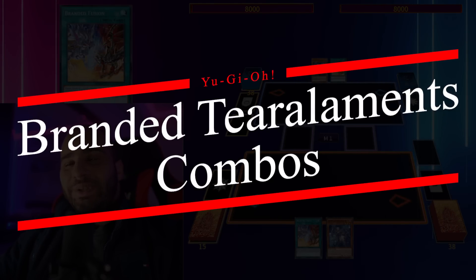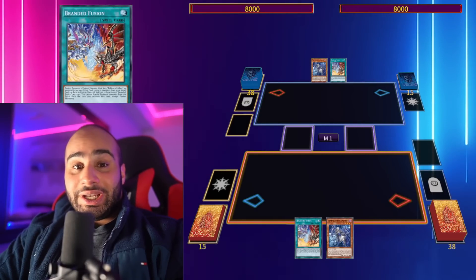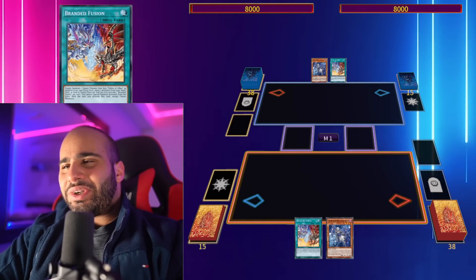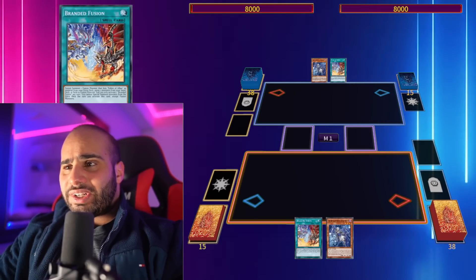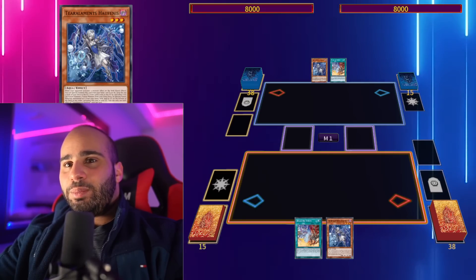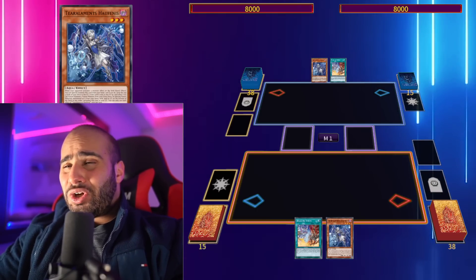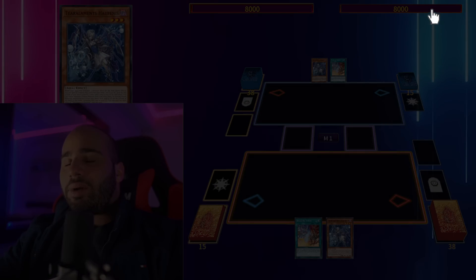What's going on guys, this is Miasin. I really needed to make this video because a lot of people have asked what I think of Branded Tier Laments. I had no idea how the deck was supposed to work, but when I took a closer look I realized it's actually really broken. Branded Fusion in this deck is better than Branded Fusion in Despi — you can send Tier Laments monsters which fuse using materials from the grave, get more copies of Lubelion, play one-of Albaz and shuffle it back, make Winda on your opponent's turn, and make so many negates. The synergy is insane.